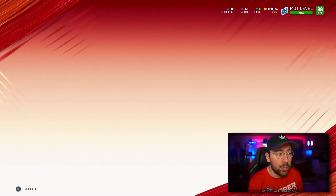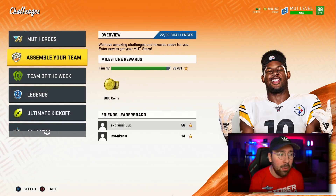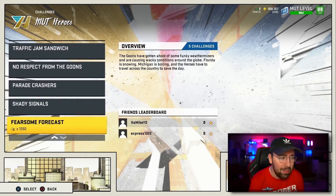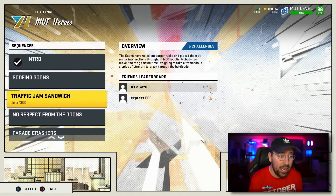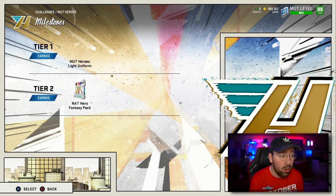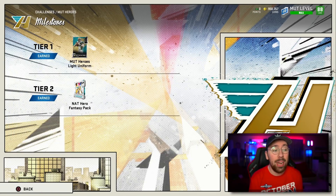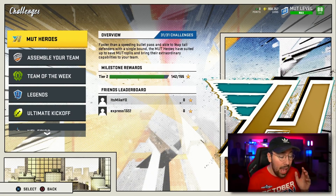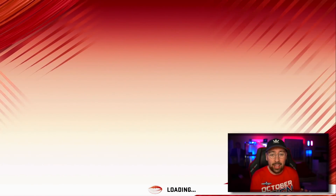The other way I got a pack was under Solo Challenges. If you go to MUT Heroes, you have to get 140 stars by playing all of the solos. Some of them are kind of difficult, but 140 stars gets you a NAT Fantasy Hero Pack. So do that — you get two free 90-plus overall players and I'll show you the players I'm going to pick.